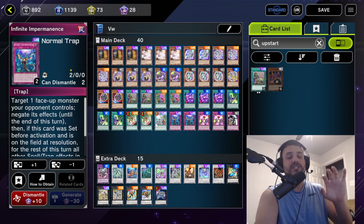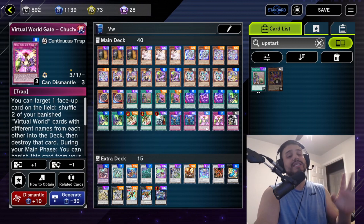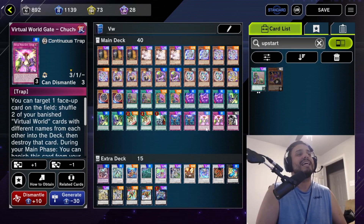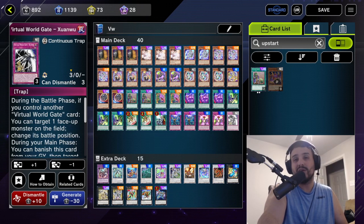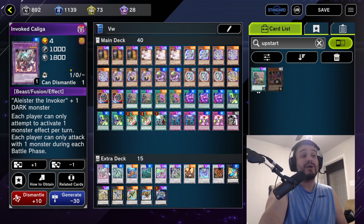Two Infinite Impermanence — same logic, we want one of each hand trap. Two Chuchi — you don't want to run three; you'd just end up bricking. One Shuanhu — the least exciting of the trap cards, but one of the best in awkward scenarios when you need an extender. That wraps up the main deck.